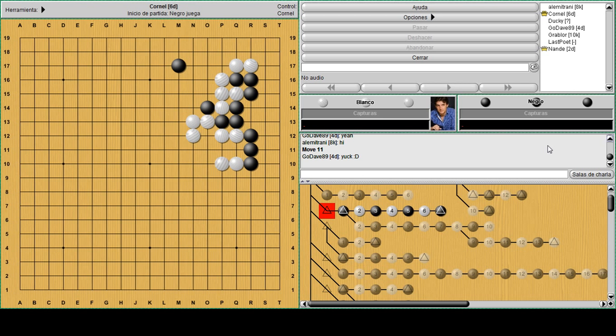Now let's move to the next example. In this position it's black's turn and he just cut like this, threatening to kill the four white stones because he can just play atari and capture. What would be the best way for white to save the four stones and also try to keep those Q17 stones in the corner safe?